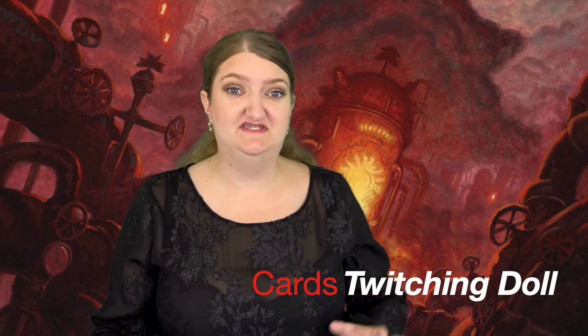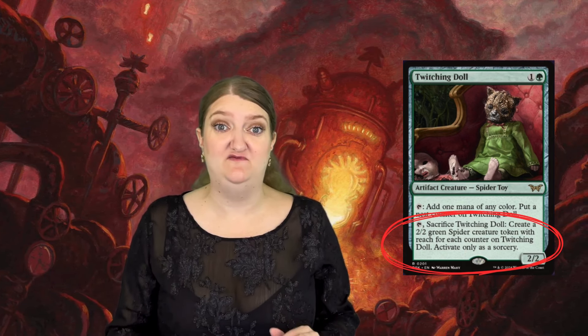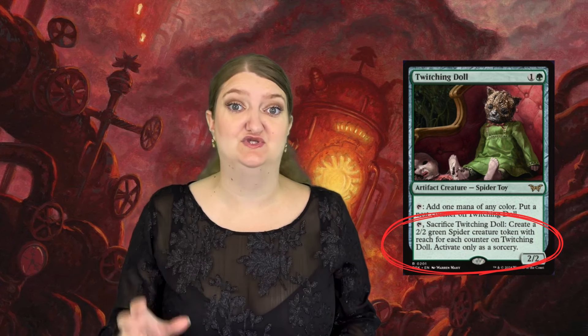Twitching Doll — on the surface, this is just your average run-of-the-mill mana dork that can produce any color mana. But this is not all it can do, because every time you use the mana ability, you get to place a nest counter on Twitching Doll. The next part of the card says that if you tap and sacrifice, you can get a 2/2 spider out of each of those nest counters. So this is a really versatile mana dork — it can get you some token generation, and it's going to be really effective in the mid to late game.